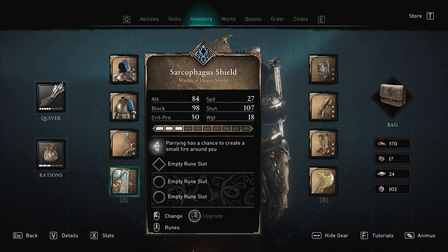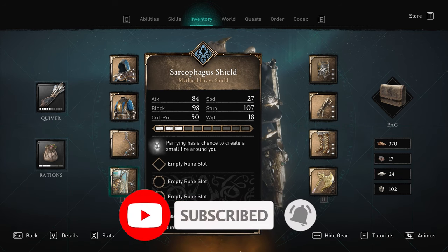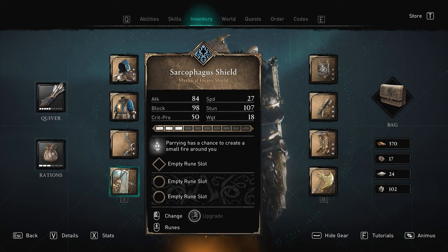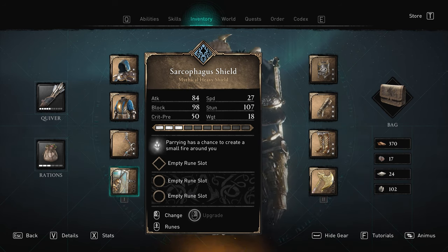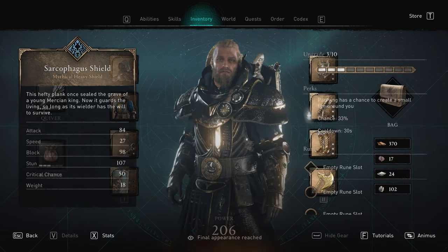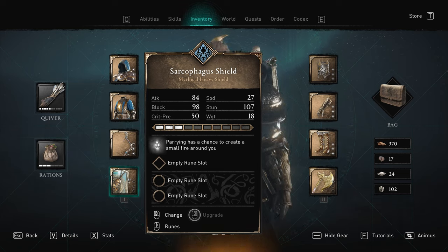There are obviously many shields in the game that you can acquire, but this one I have found is extremely good. It's called the Sarcophagus Shield. The thing that makes it so special is its ability — when you parry, you have a chance to create a small amount of fire around you. It has a 33% chance with a cooldown of 30 seconds, which isn't that bad. And considering it's a heavy shield, the stun and the attack are actually quite high for a shield.